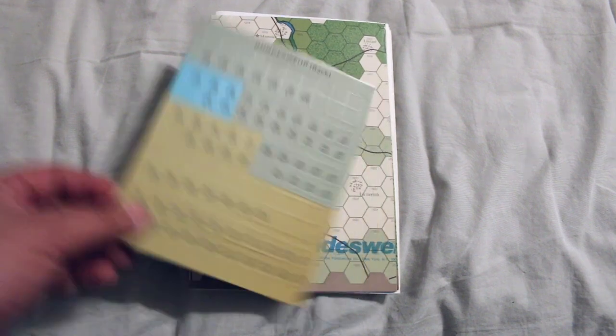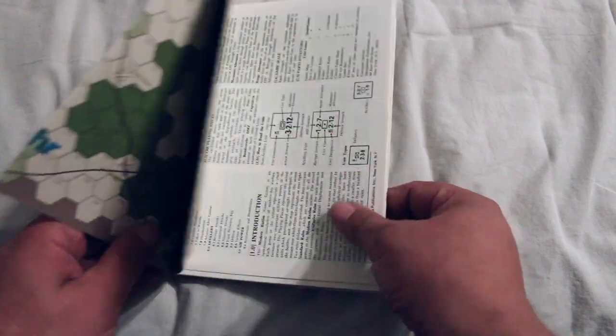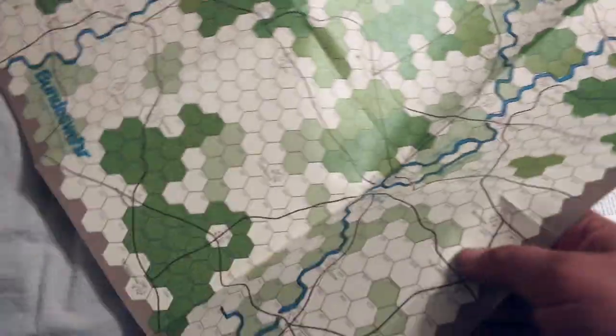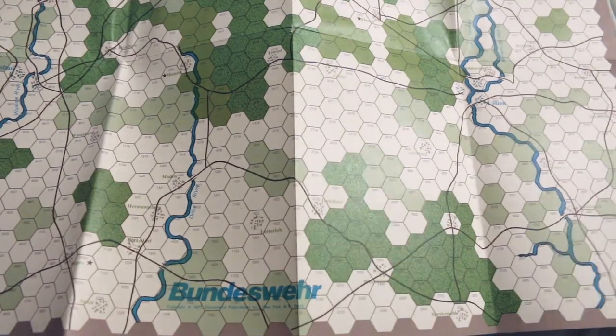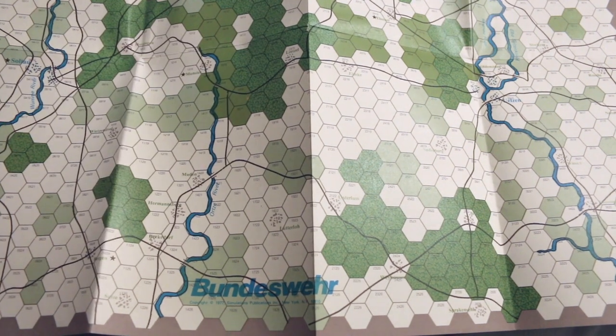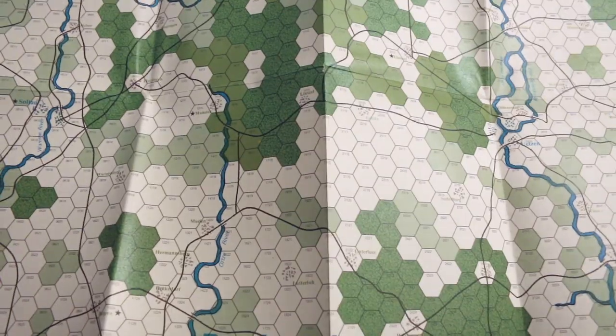The map looks pretty good for 1977. Maps then weren't as good as now, but this isn't bad. It's got rivers and terrain looks all right. It doesn't have any charts on the map though. But it looks okay, especially for a micro game.